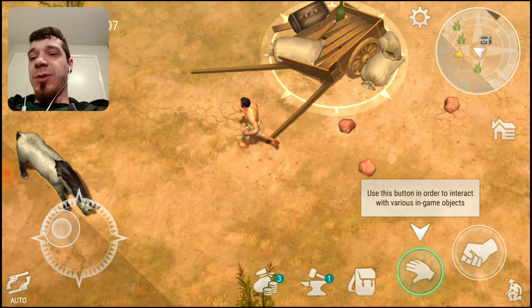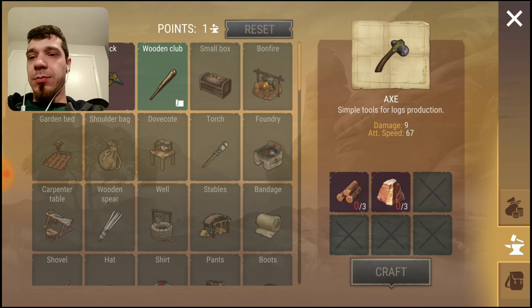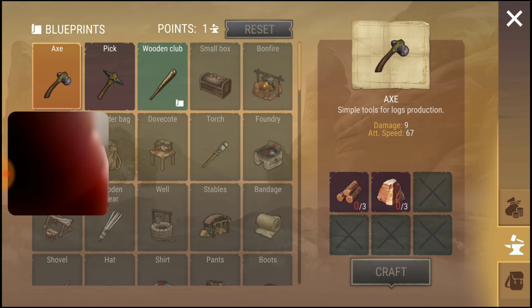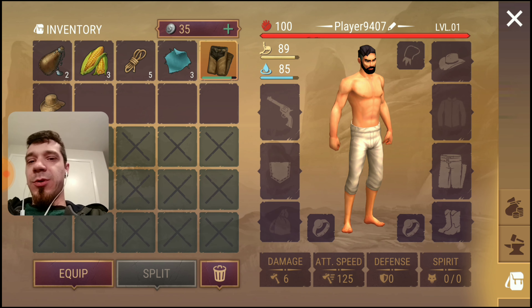What's up everybody, welcome back to another let's play. I'm the Mighty Muse and welcome to Westland. This game is the number nine top free game on the Google Play Store, with 500,000 downloads and rated 4.4. We're just starting out — this game is similar to Last Day on Earth, and you're pretty much in the wild west.